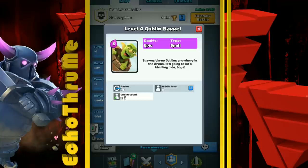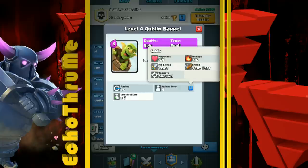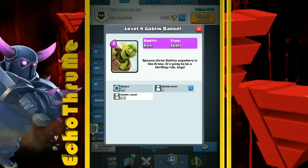The Goblin Barrel is much more of an offensive card than a defensive one, although it can be used defensively in desperation. It's a 3-elixir card that spawns 3 goblins tossed across the map to any point you want — usually on a tower. The radius is 1.5, and at level 4 you get level 9 goblins. Every stab does 106 damage, so that's 300-plus damage every strike. They're very fast and there are three goblins in the barrel.